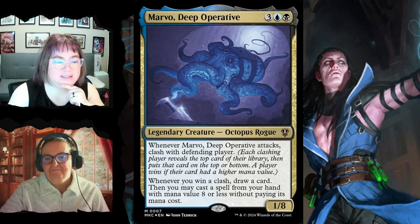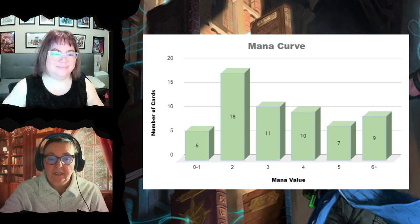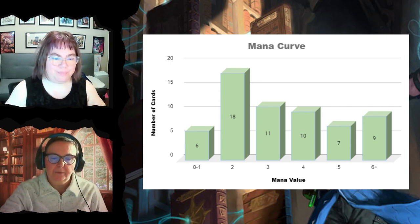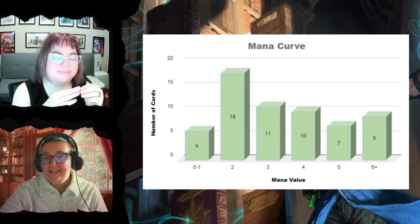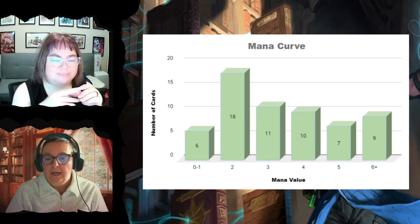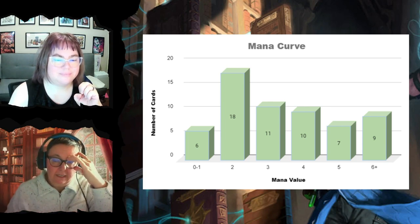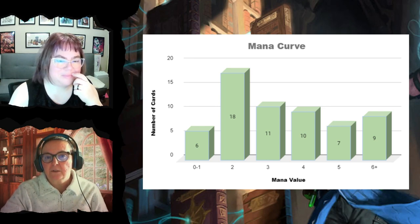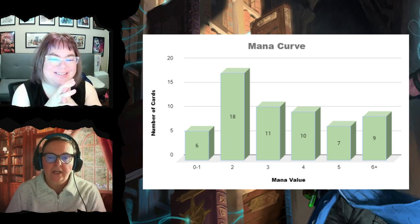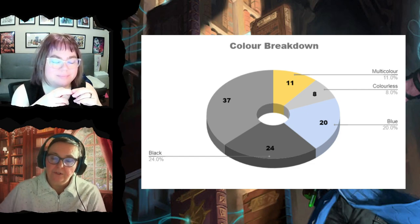Now the deck breakdown. The mana curve is fairly flat except at two, with six cards from zero to one, 18 at two, 11 at three, four at four, and seven to nine at five and six-plus. About half the deck is higher mana cost, but that's okay because you'll be bringing them back from the graveyard for free. Color breakdown: 11 multicolor, eight colorless, 20 blue, 24 black, and 37 lands.